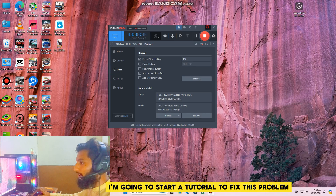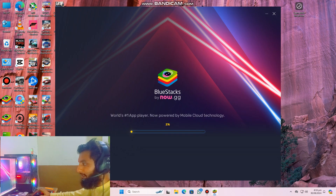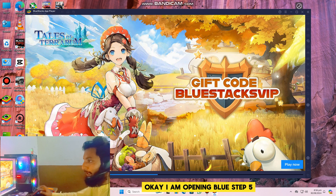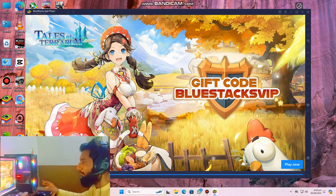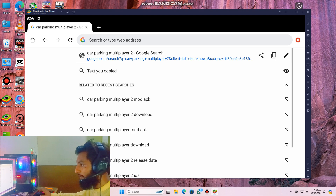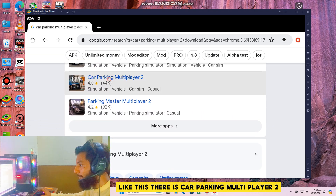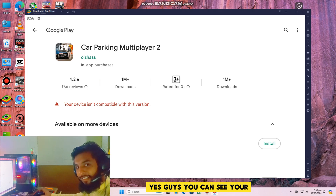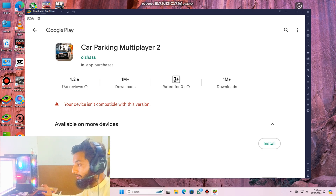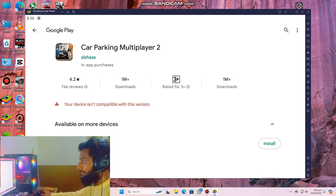Let's start the tutorial. I am opening BlueStacks 5 and searching for Car Parking Multiplayer 2. As you can see, it says 'your device isn't compatible with this variant.' We need to fix this problem on the emulator.